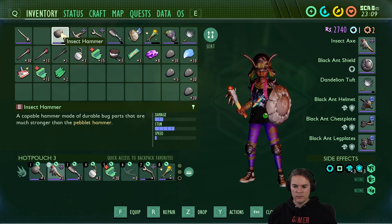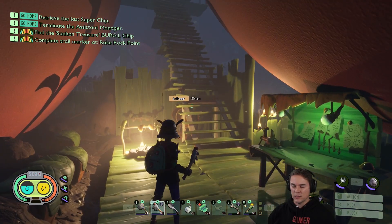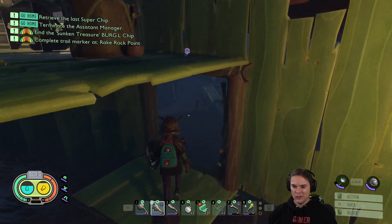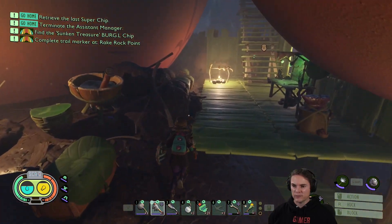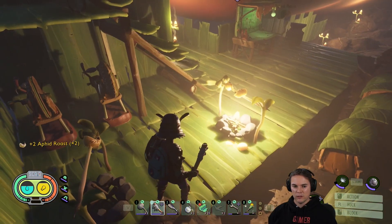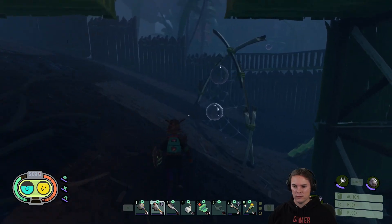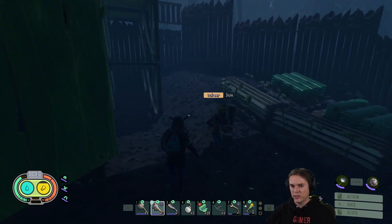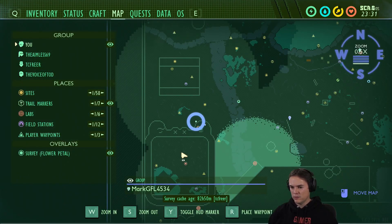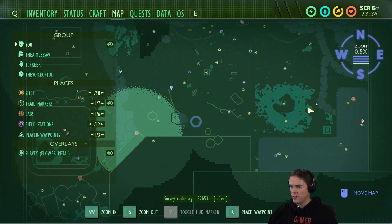Is it worth sleeping before we do another one? The problem is I'm nowhere near a bed. We'll come to you then. Where's Aimless? A long way away. Let's take some of this food with us. I've got turret making stuff, and some roast aphids — if you guys didn't grab some food, that would be amazing. I'll get some water out the base before we go. I think I'm tooled up and ready. So we're going — there's no quick way down there, is there? Are you near the hedge?